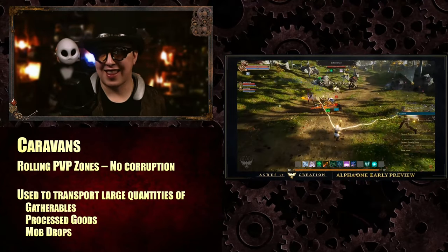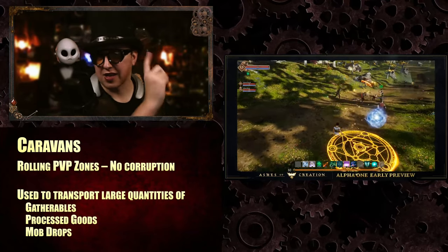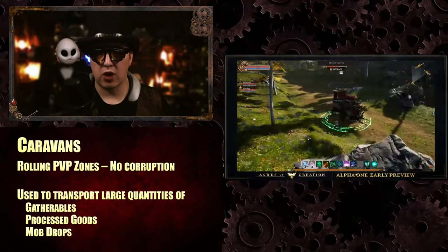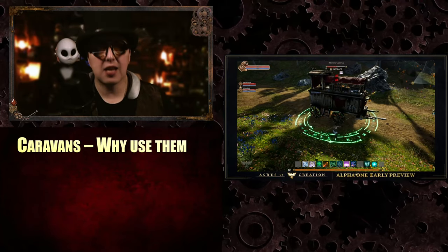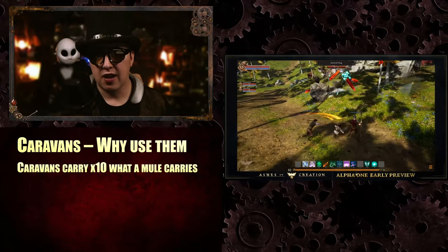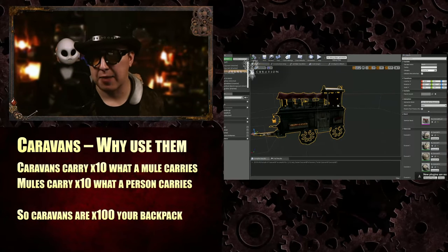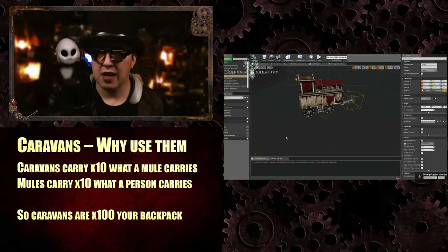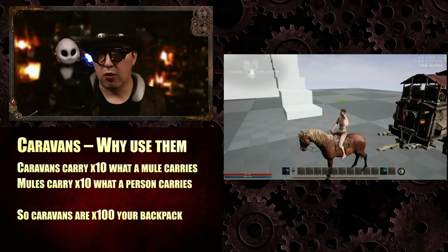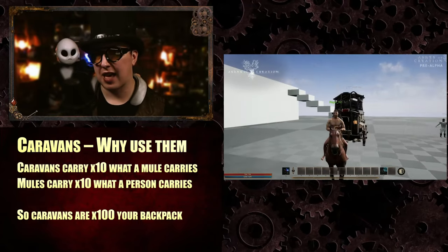The question would be, why would you want to? Because unless you're corrupted, you don't drop finished goods when you die. So the big thing about caravans: your caravan is going to carry 10 times what a mule carries, and a mule carries 10 times what you carry — meaning your caravan carries 100 times your backpack. So if you can carry 100 iron ore, your mule carries 1,000, and your caravan carries 10,000. This is an economy of scale — one trip, higher risk, much bigger reward.